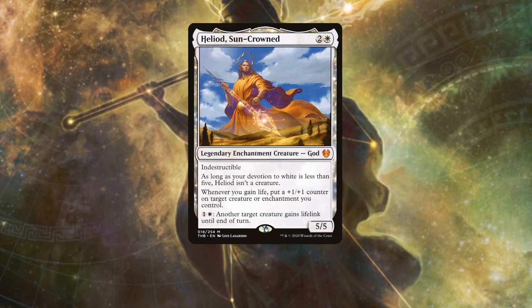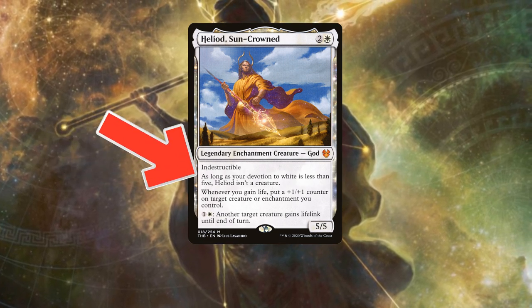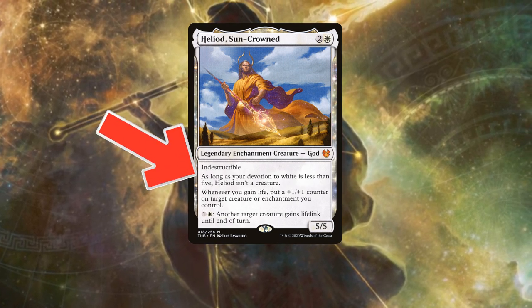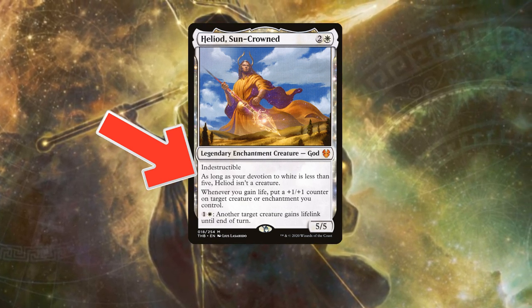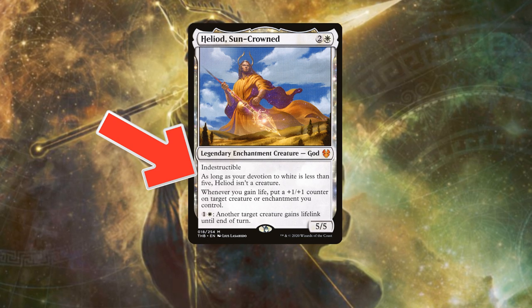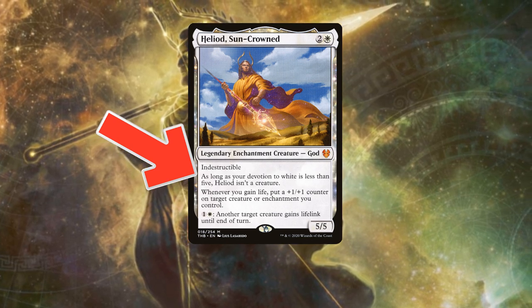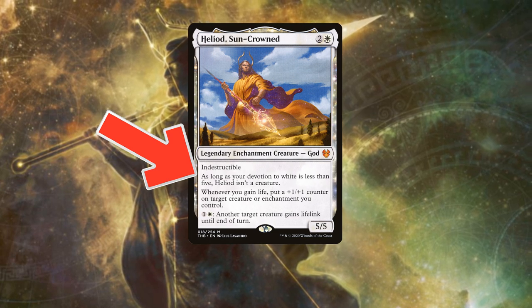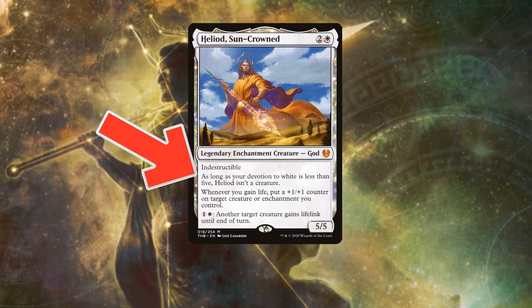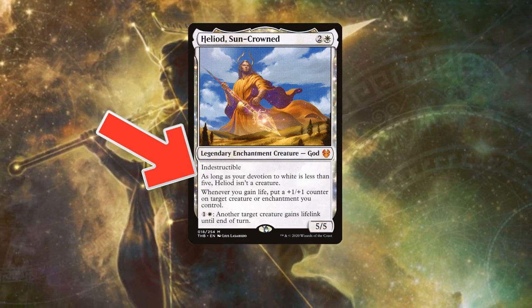Let's break these abilities down. The first line of text is pretty standard for all Theros gods, but his cheap mana cost is something I can't overstate. The power Heliod gives to your board is insane for 3 mana. With mono-white suffering from a lack of ramp, having such a cheap-costed commander is just one of the many things that makes Heliod so strong.